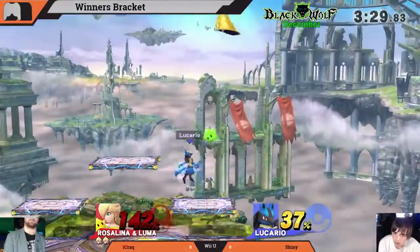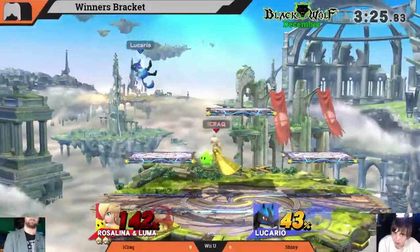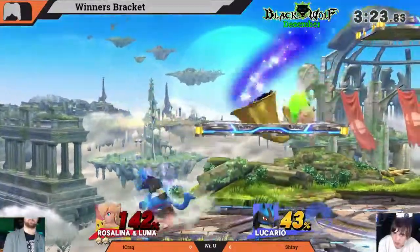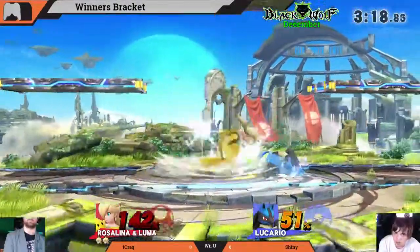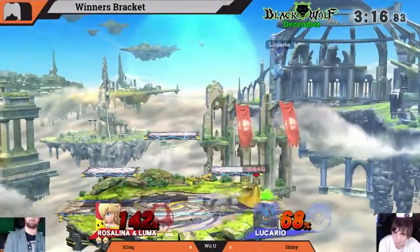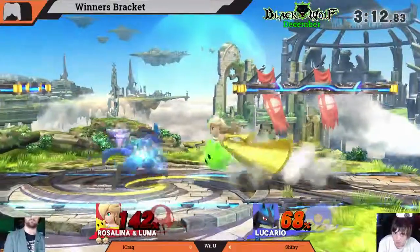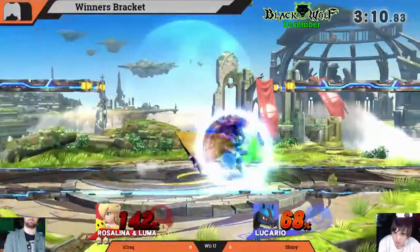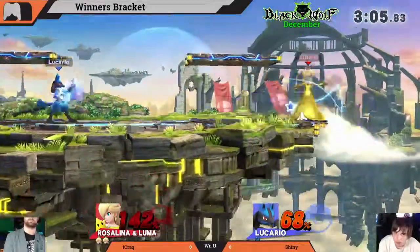Shiny gets the grab, looking for a kill — trying to find a way to get it. It's hard because Rosalina spaces so well with that dash back. Shiny's gonna have to get either an up smash, back air, or one of those options. He has aura spheres out — you don't want to be down a stock and then taking even more damage.